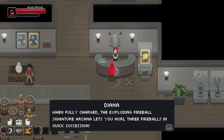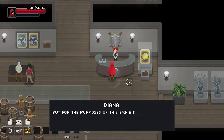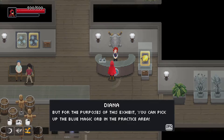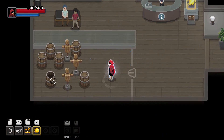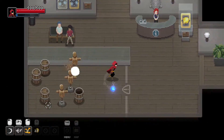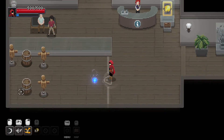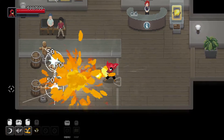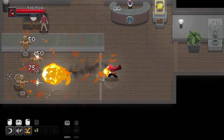Welcome to the signature arcana exhibit. Try this one out. When fully charged, the exploding fireball signature arcana lets you hurl three fireballs in quick succession. Signature arcana are normally charged by striking targets with spells, but for the purposes of this exhibit, you can pick up the blue magic orb in the practice area. You press Q to use this spell. It's got a cooldown. That's what it does normally, but if enhanced, it does big boy damage.